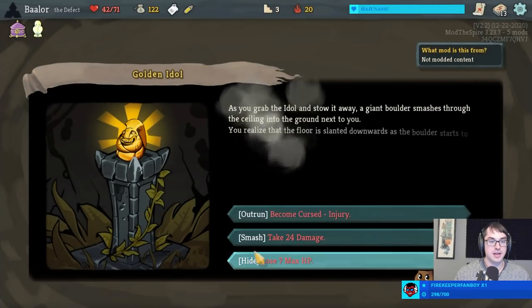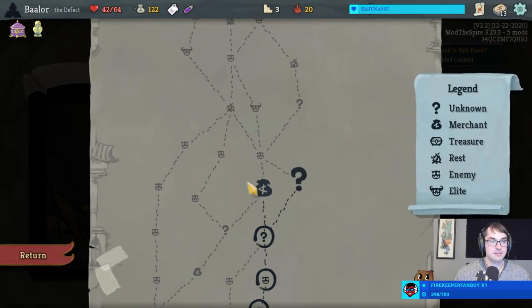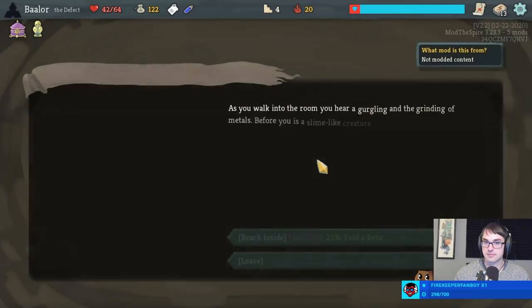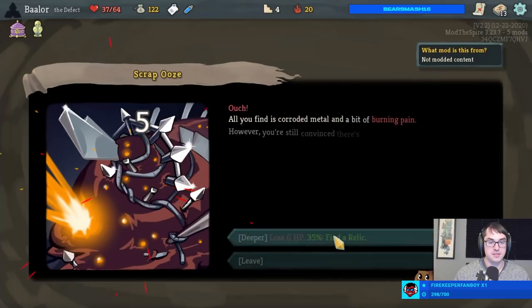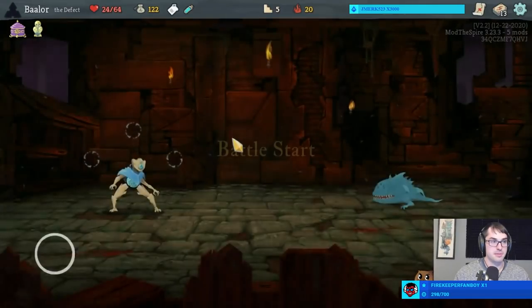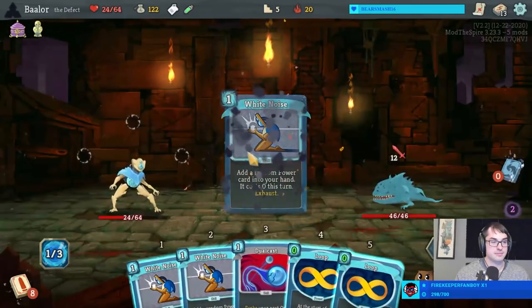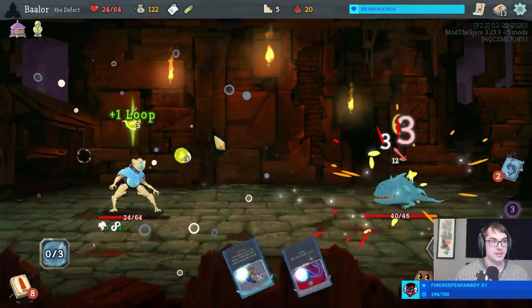I'll take the Golden Idol in exchange for a little bit of our max HP. More money is definitely more better. And I am going to avoid this shop since I want to go to this one. Ooh, greedy greedy. I'll click three times. One, two, three. Wow. Might have to rerun it. That was painful. Losing a lot of health for no reason to that.